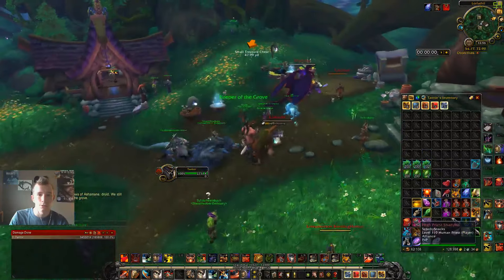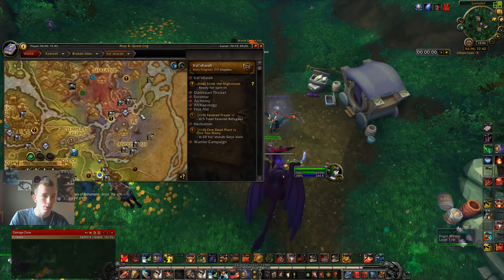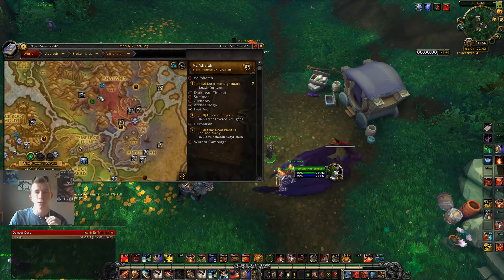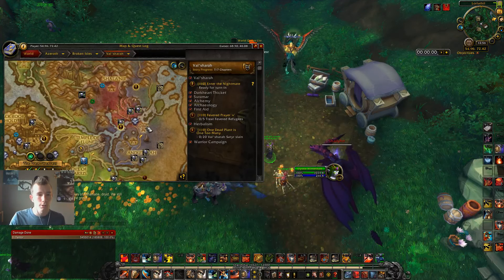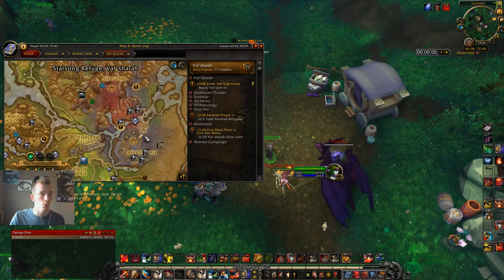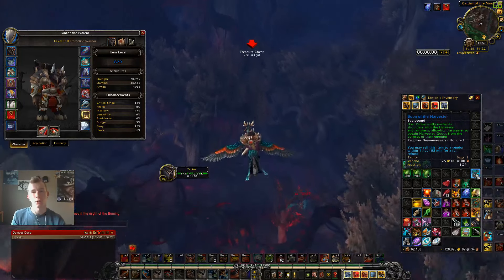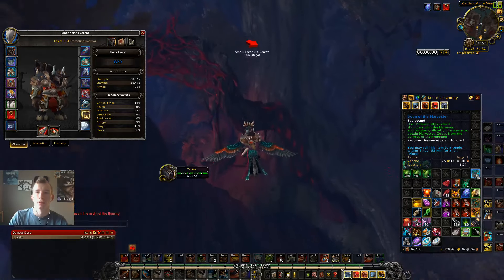After you do that, you're going to hit up the flight point and go to this area, Shal'nir. There are these dungeons, and inside the dungeons is good farming — all the monsters you kill — but outside, all the monsters are super weak and easy to kill. So you're going to fly to Starsong Refuge. I just bought an extra Boon of the Harvester just in case I upgrade my shoulders so I can reapply the enchant to a new pair of armor.